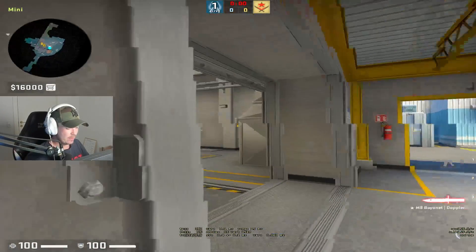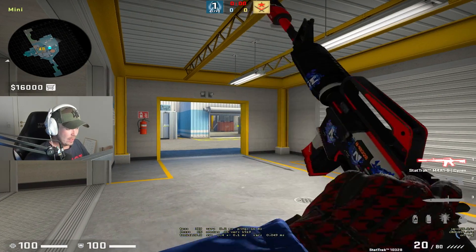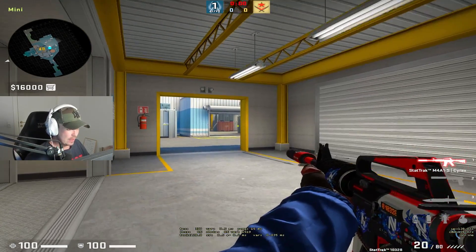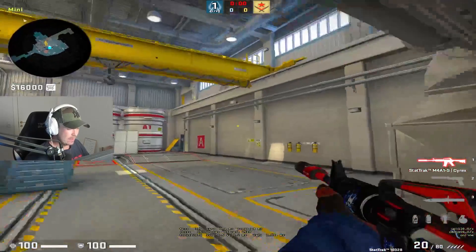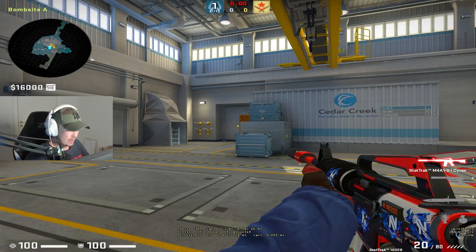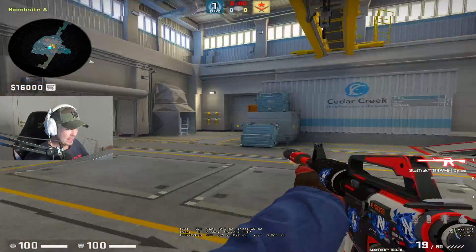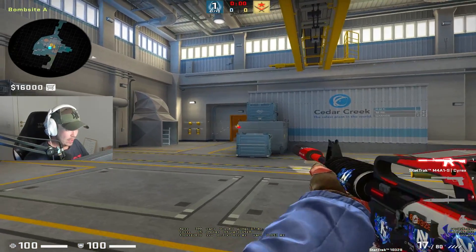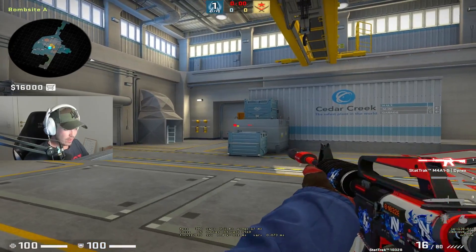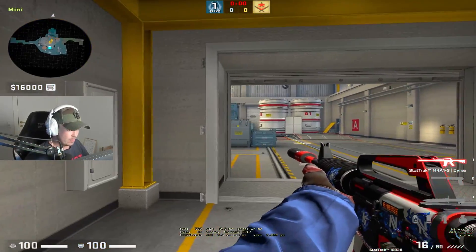If the outside player rotates to ramp and one guy is down secret, and the door guy decides to hold around heaven from main, then it's super op that the hot player just goes and holds here. This way you're basically baiting for the main guy, so if they are going outdoor he will maybe kill one and die, or kill two and die, and the main player will have a really good situation.